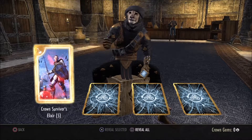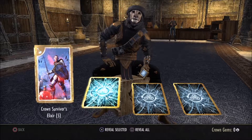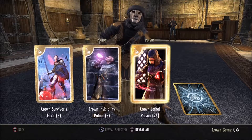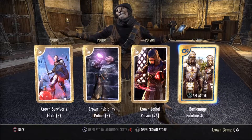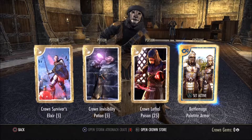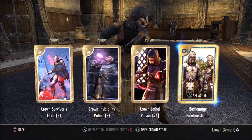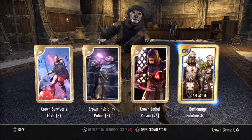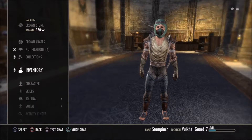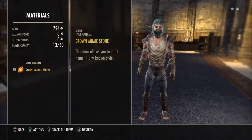Last chest — let's see how we get on. Let's get a big one. We have a Survivor Alexa, we have an Invisibility Potion, we have a Leaf of Poison, and we have a Battle Mage Palatine Armor. That glowed blue before — I wonder if when they glow blue that's the rare item, the blue item I should say. Worth looking out for.